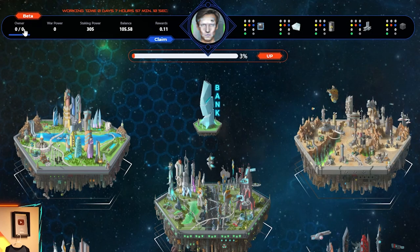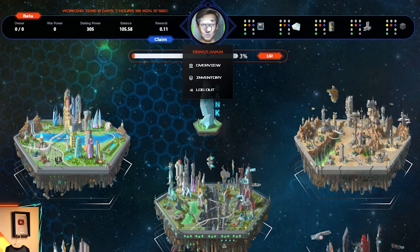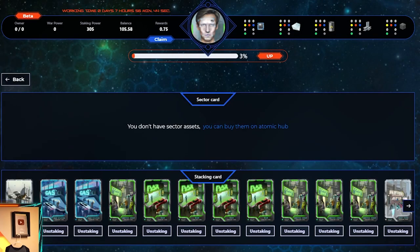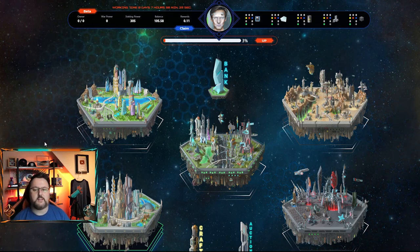We have two uncommon resources right now, which is as high as we have — more will come in the future. The owner stat is how many sectors you have. War power is how much power you have for the war. Your staking power is the total of the numbers on your cards. Your balance is in T coin. You can claim rewards to move them over, and these will be the resources you have. You can hover over the avatar to change your view or go into inventory.